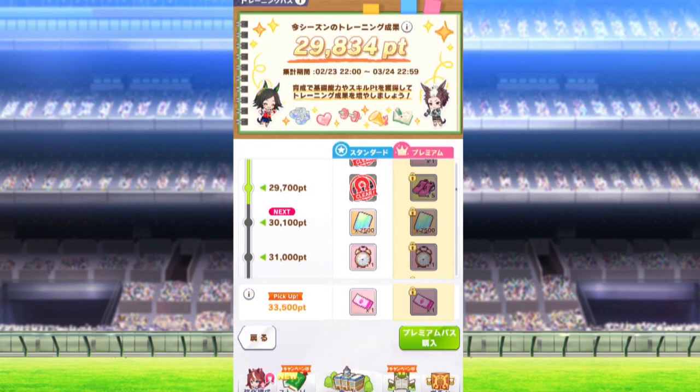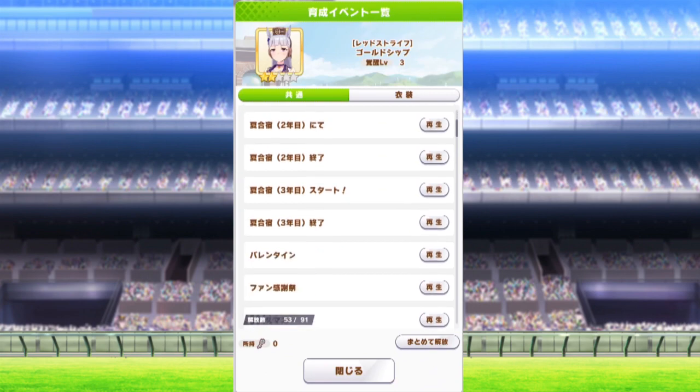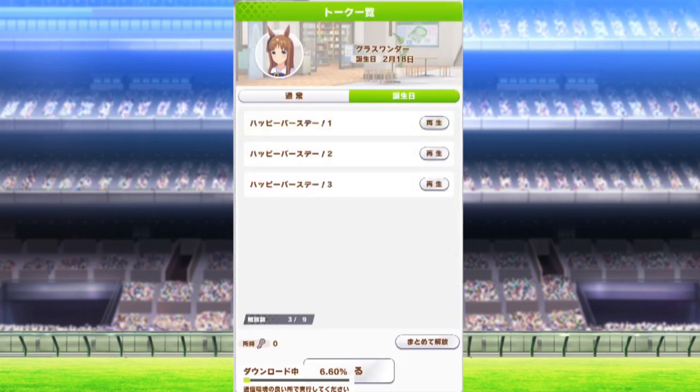There's also a battle pass, because all games must have a battle pass. The directory shows you your stats from trainings, notes, cutscenes you've seen, and the talk gallery where you can view scenes you've seen from the main menu.